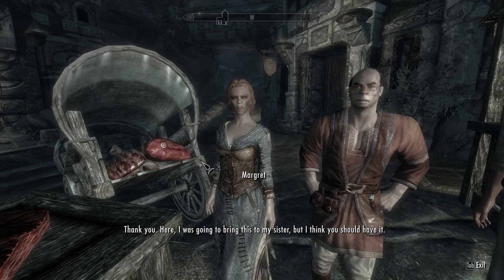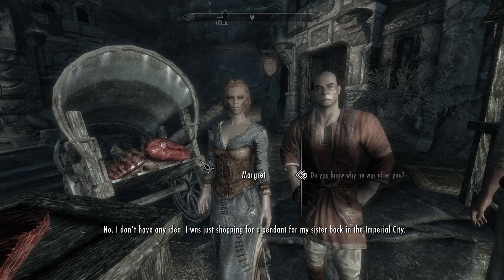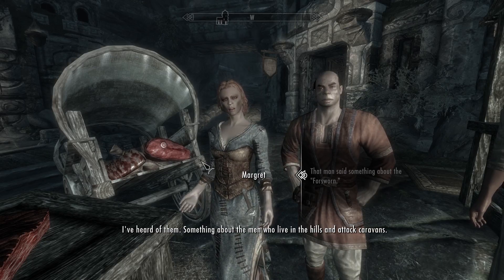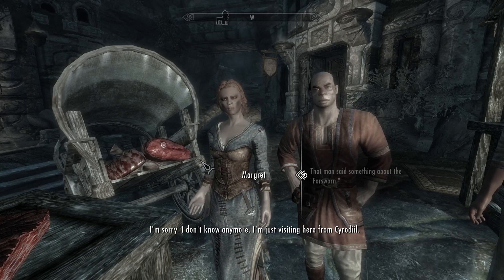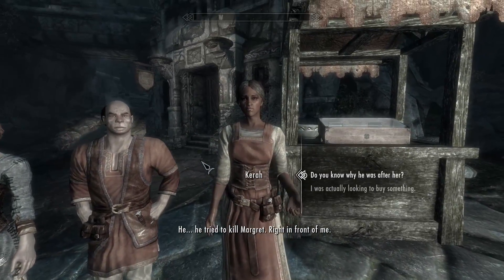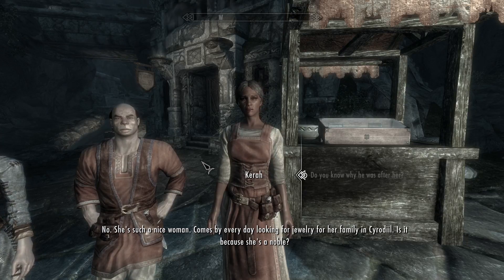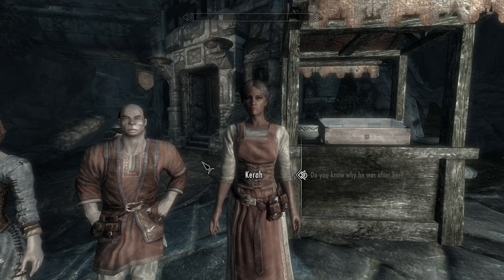The woman says she was bringing a piece of jewelry to her sister. She gives me a silver emerald necklace as thanks. This seems to be the start of the Markarth storyline — finding out who the Foresworn are and what they're doing in the city. She's visiting from Cyrodiil.